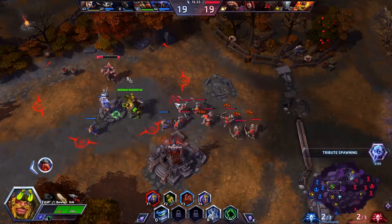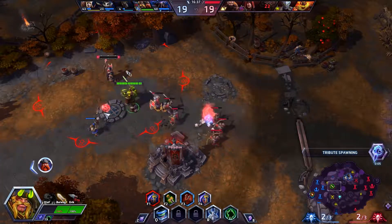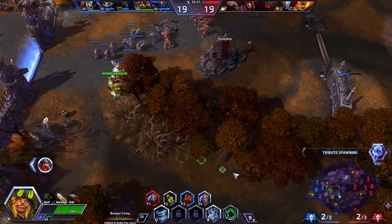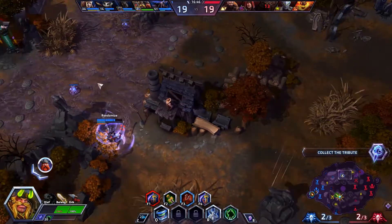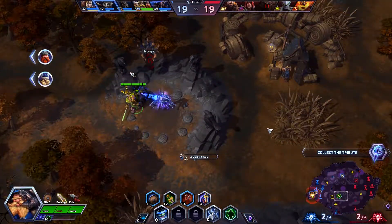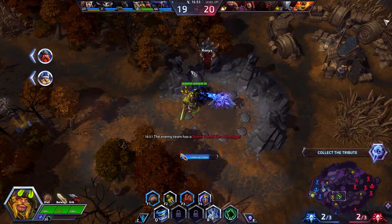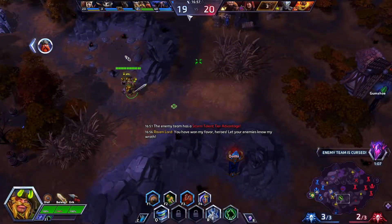Let's get this going — kill this wave super fast. The curse is coming up, so after I clear the wave I can use my sprint and go straight for the curse. I thought we were doing the boss there but I guess our team gave up. I don't think anybody is coming here — maybe enemies are distracted with our team doing the boss. Now we got the curse.